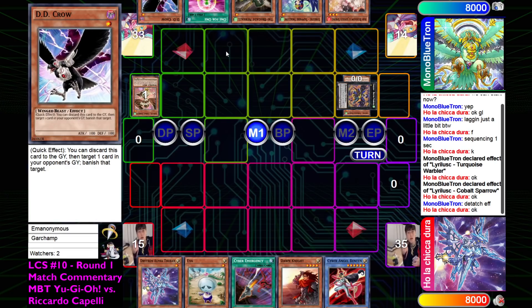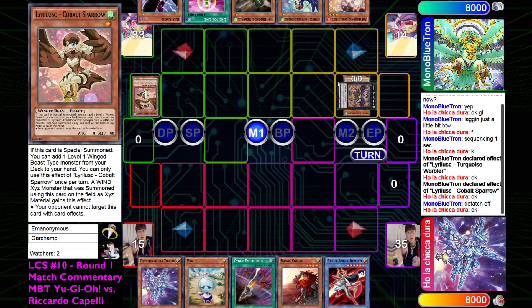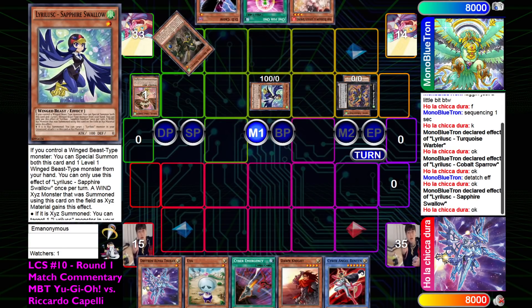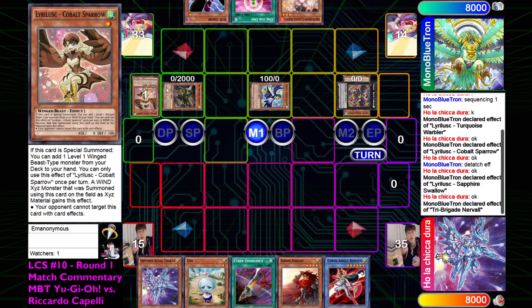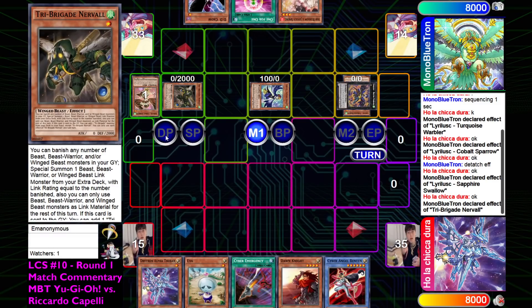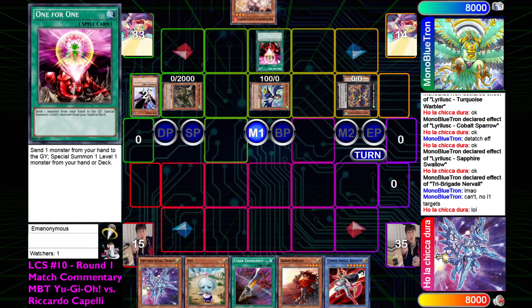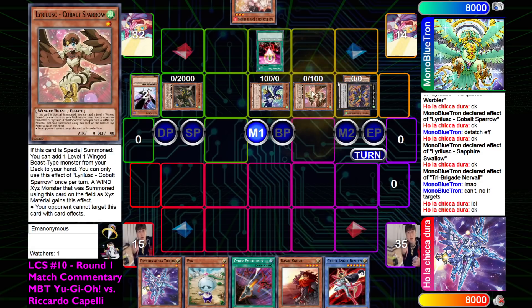People probably know Dedecrow from Spiral. We have everything else already, so we can go for Sapphire Swallow, which summons herself and Nerval out of hand. Then going to attempt to use Nerval, but there's no Link 1s in the game that are Beast, Beast-Warrior, or Winged Beast. He confirmed no Link 1 targets, fair enough. So going to have to use 1-for-1 instead to pitch Dedecrow and summon out Cobalt Sparrow.